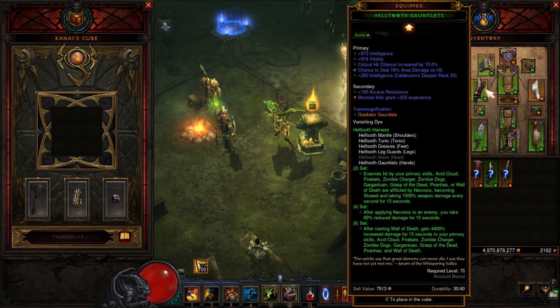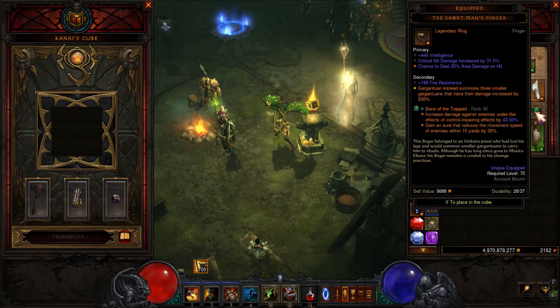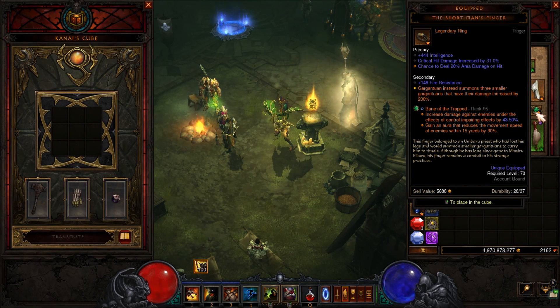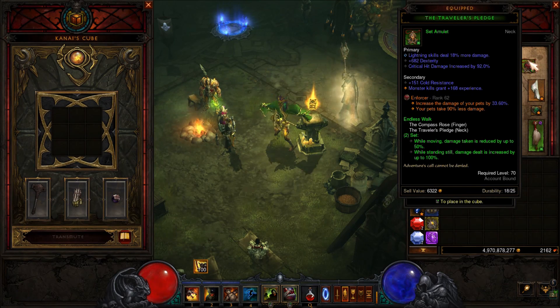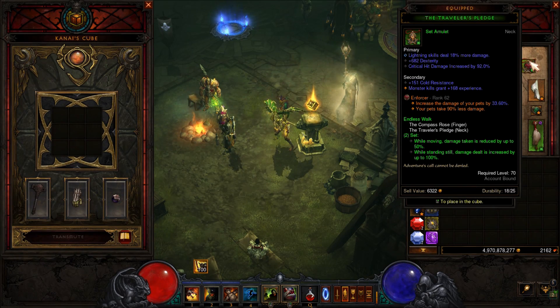Then we want to use Mask of Jeram as the helmet - this will increase the damage of your pets. For our ring we want to use the Short Man's Finger, which will change your gargantuan into 3 small ones and the damage will be increased by 600%. I've still got the ring from season 5 and it did not update automatically, which is annoying. Then we want to use the Compass Rose and the Traveler's Pledge. This is the perfect set for this build because when you are moving it reduces the damage taken, and when you are standing still your damage will be increased.